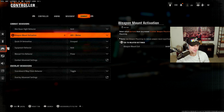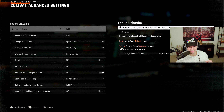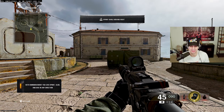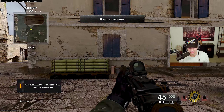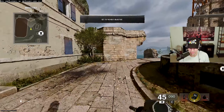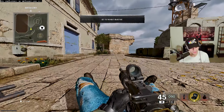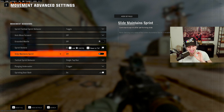A couple more controller settings: ADS, melee, nothing too crazy in advanced settings. Set Prioritize Interact based on preference — Tap to Reload is very good for multiplayer. Now for Omni Movement in the basic training course: you can sprint in any direction — forward, backward, left, right, a full 360-degree range. You can also slide forward, backward, sideways, and dive in all directions including diagonals.